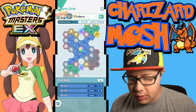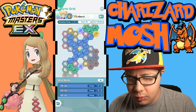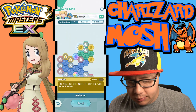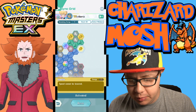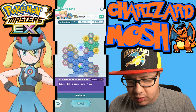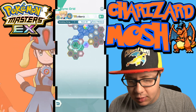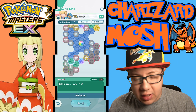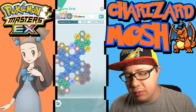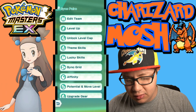Here's the grid we're using on Barry. We're using the Sync Nuke build. We grabbed Inertia, Ramming Speed, Haste, and the two Late Fee Bubble Beam power-ups. We also grabbed the Bubble Beam power-ups because Bubble Beam does more damage than Bubble, and you're going to take them out with your first Sync move anyway.